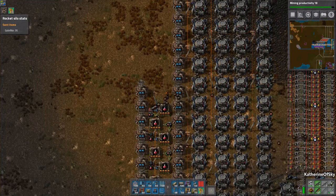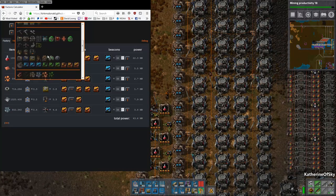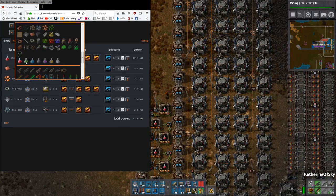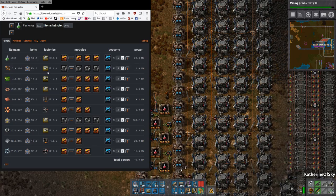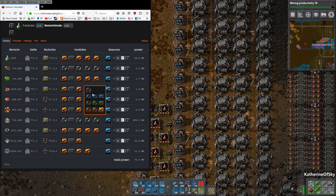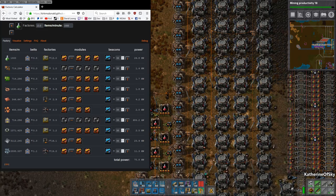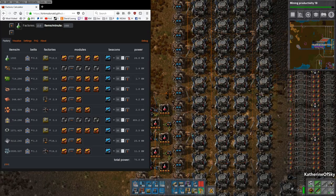Green science is next. Let's hop over to our calculator and figure out green science. Green science has two products we need to make: we need inserters and we also need belts. We need half a machine for belts, one machine for inserters, and then 13 machines of green science itself. I'm tempted to put six green science machines on the bottom and do inserters and belts above.